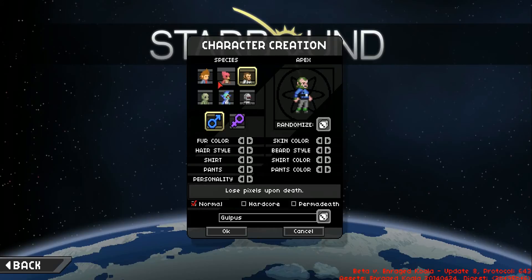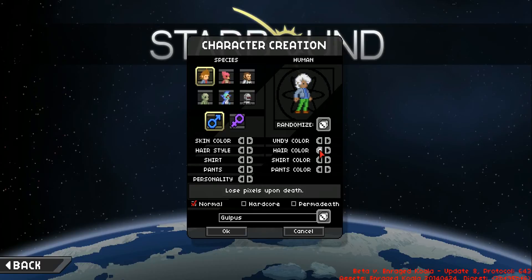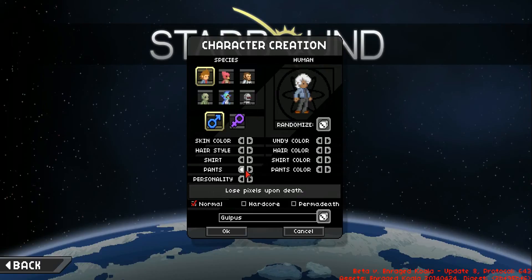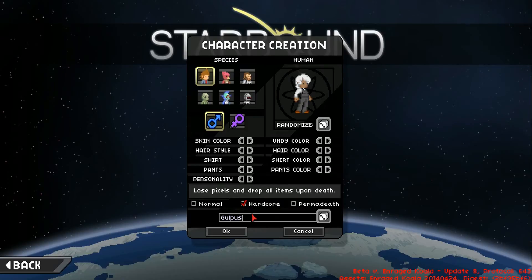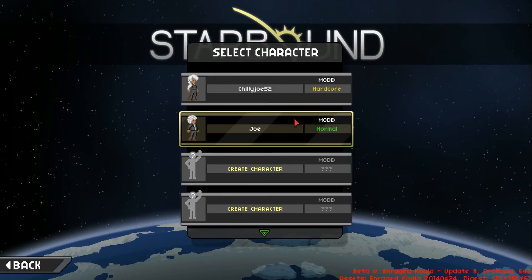I'm not sure if there's any difference between species — there probably is, but I'm not sure. Hair colour — let's make him an old man, or an oldish man. White hair. Black jacket. That's textbook old man. I'll play on Hardcore — when you die, your character stays dead. Let's name him Chilly Joe 52. Alright, so here he is, Hardcore.